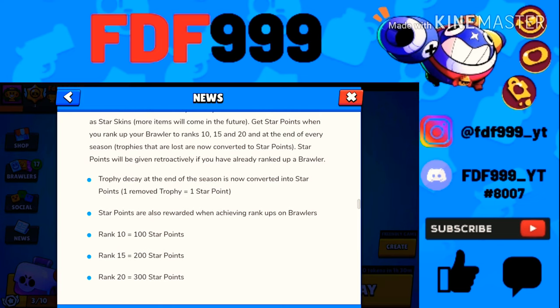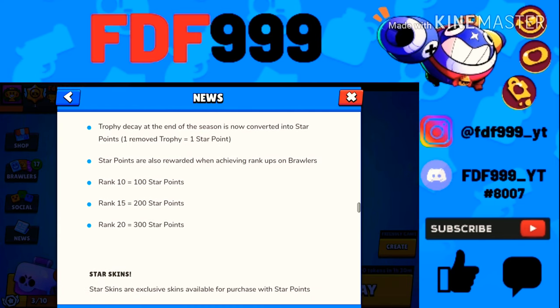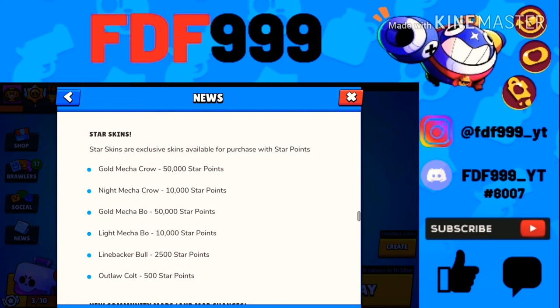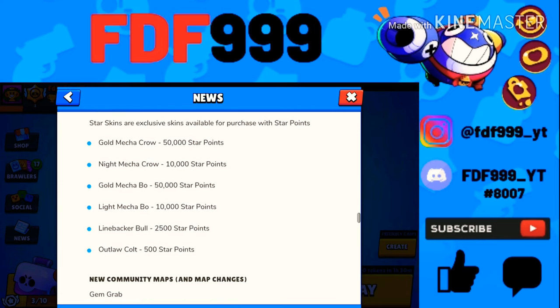Star Points will be given retroactively if you've already ranked up a brawler. Trophies decay also ties in, and Star Points are rewarded at rank 10 for 100 points, rank 15 for 20 points, and rank 20 for 30 points. You can then use those Star Points to buy star skins.